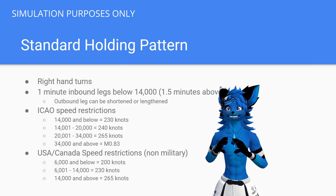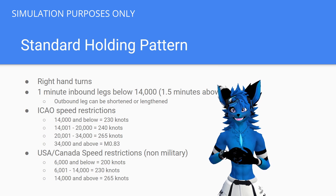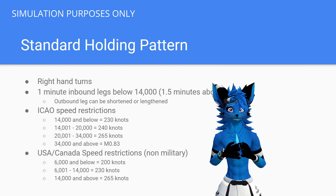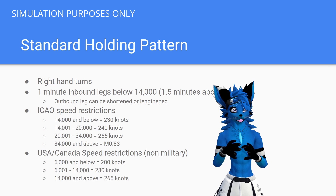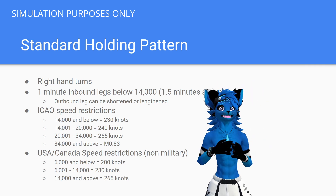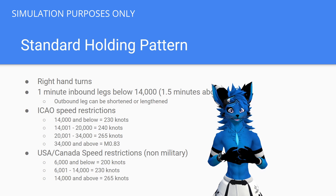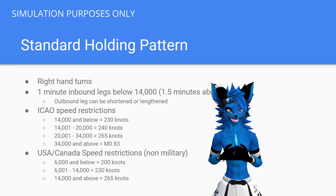Here we have the parameters for a standard holding pattern. If you're given a holding instruction and the controller doesn't tell you what direction your turns are going to be or how long your inbound course is, you will make right-hand turns with one-minute inbound legs. One-minute inbound legs means that when you roll out level inbound towards your fix, it will take you one minute to cross the fix. So if we fly our outbound leg for a minute and when we turn back inbound it takes two minutes to reach the fix, we can shorten our outbound leg to ensure the next inbound turn takes exactly one minute.